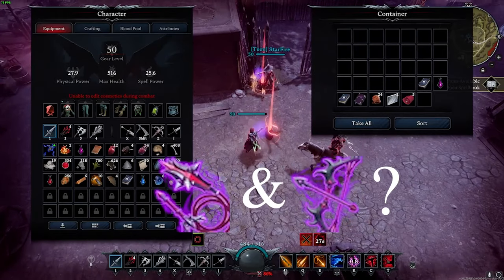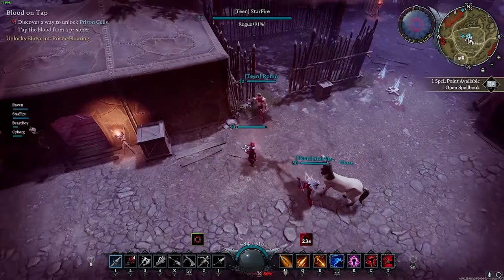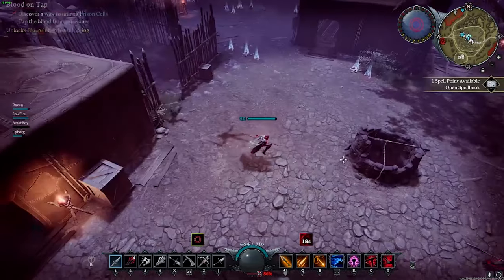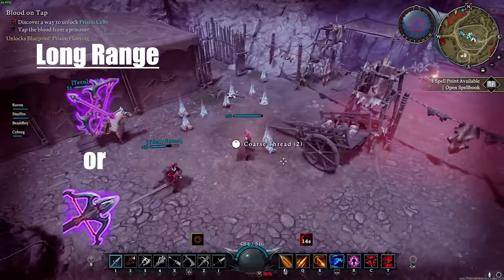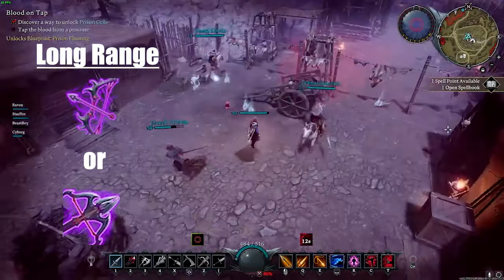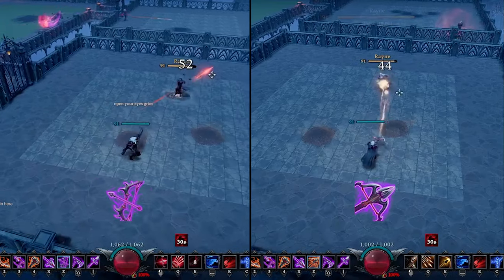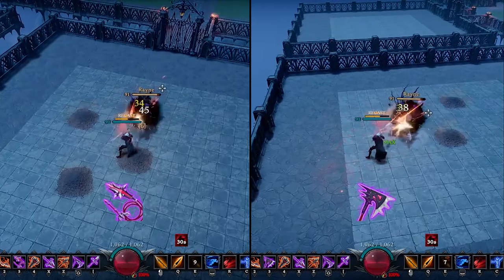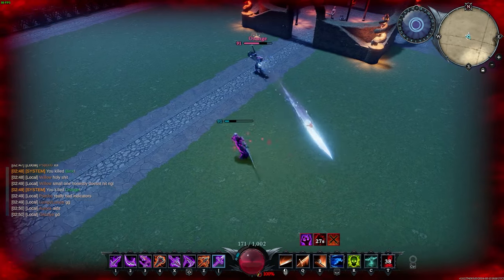But how do we incorporate whip and longbow now that 1.0's out? My thoughts are as always subjective, but through my time playing on beta and live servers, the best and smoothest transition seems to be a choice between longbow or crossbow for your long-range weapon and a choice between the whip or axe for your mid-range CC. For my loadout, I've decided to keep crossbow, replace the axe with the whip, and drop pistols.